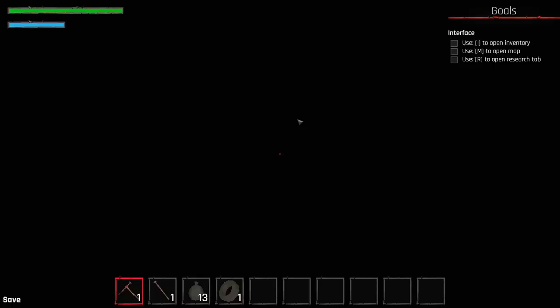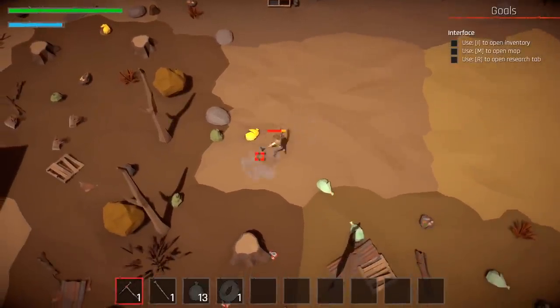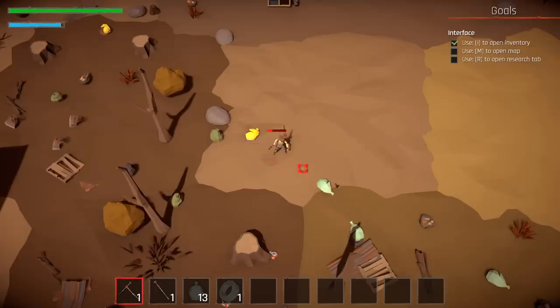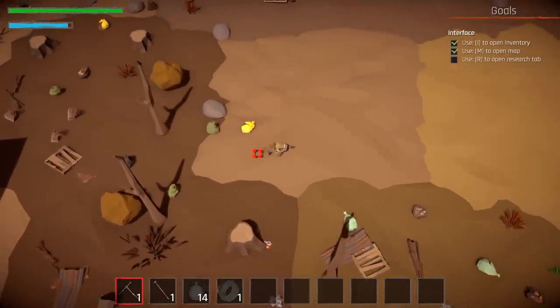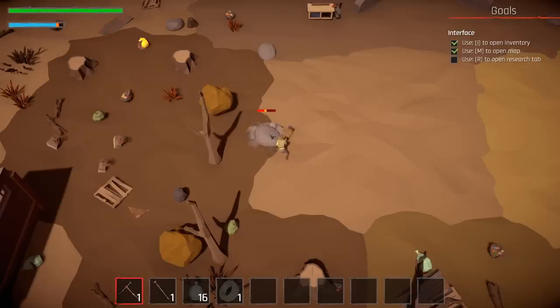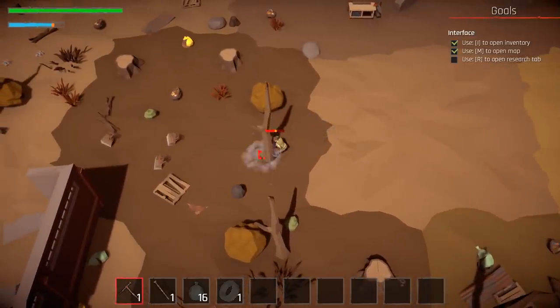I ran out of energy, so we're going to go to the bunker, save, and relax — get our health and energy back. There's a couple of tutorial tasks: it wants us to open our inventory with the I key. We also have the map, which is actually kind of surprisingly huge. We are up here right now and the map is pretty gargantuan. I don't know exactly what content is in all these outlying areas, but the game is pretty big. I'm smacking rocks with a blunt implement, but one day it will be an empire. Trust me.